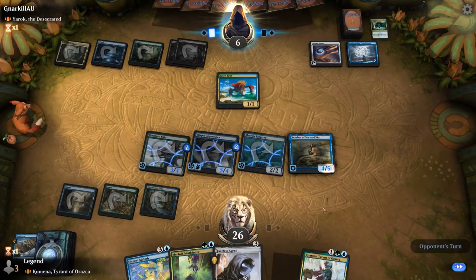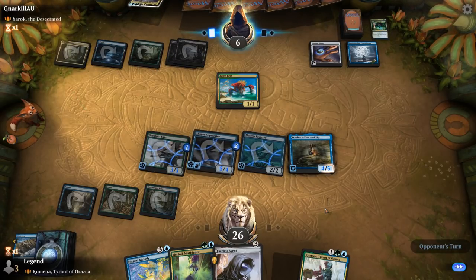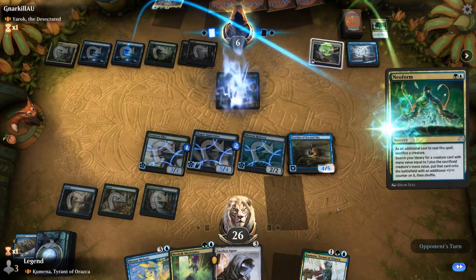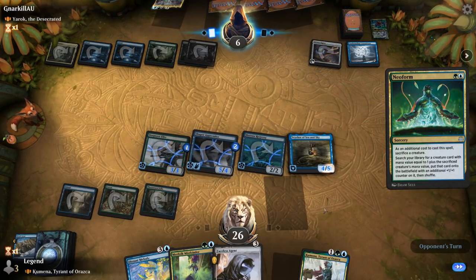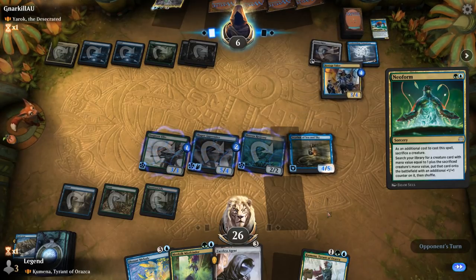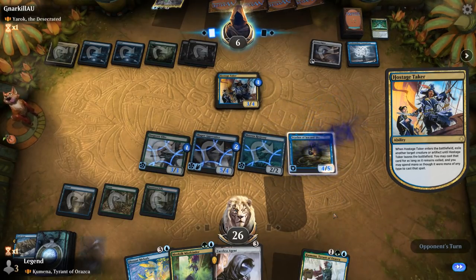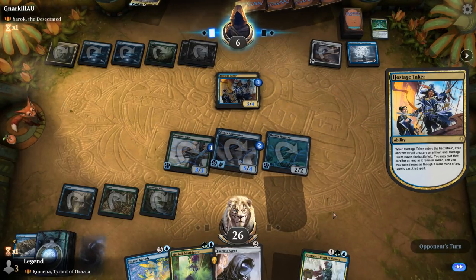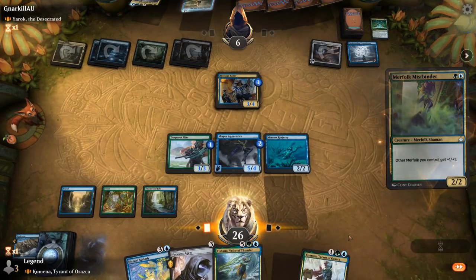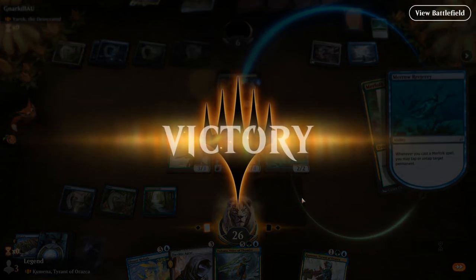Opponent attempts Neoform to get a 4-drop, which would have been effective with Yarok in play — maybe a Chupacabra to kill two creatures. Hostage Taker is still threatening. We play any creature, tap the Hostage Taker down with Reejerey's ability, and that's enough to close it out. Sweet — on to the next one.